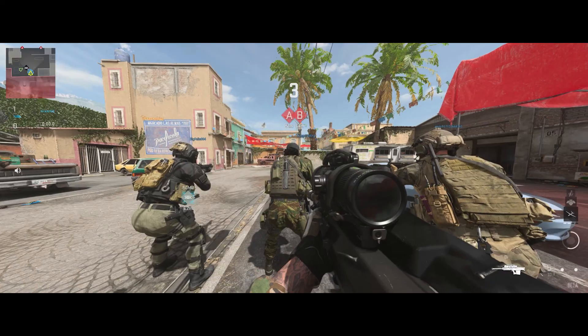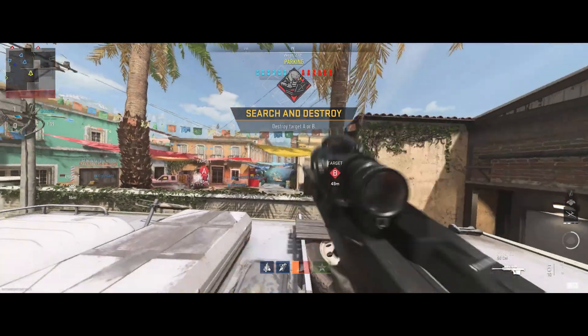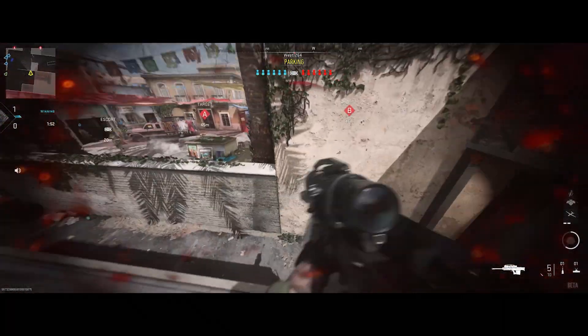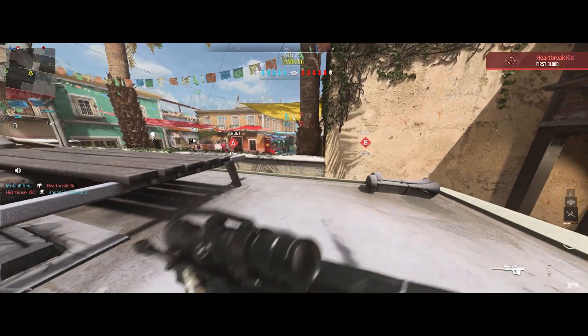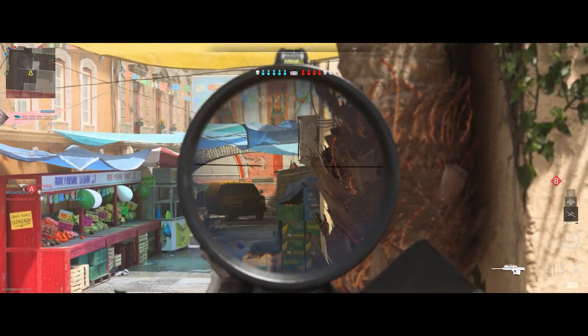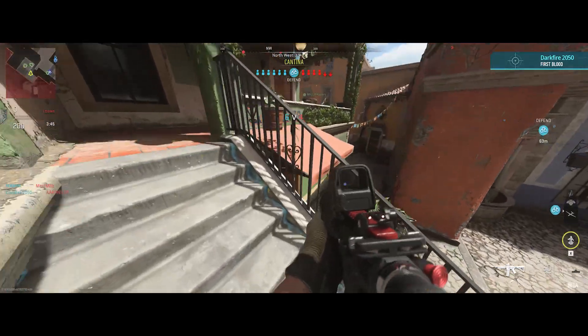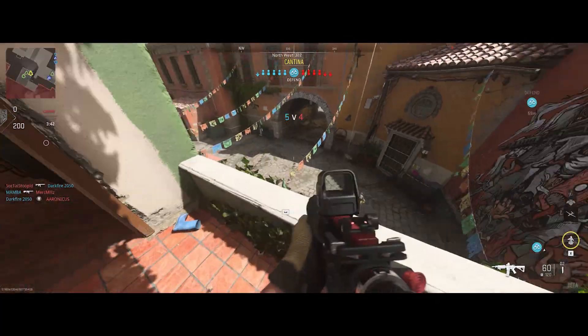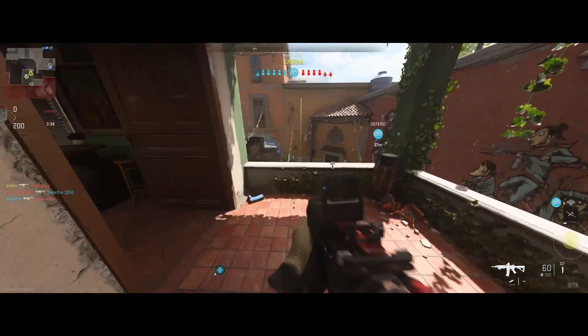I've had a couple of times where I've wondered if people are hacking because they've spotted and shot me from such a crazy distance so quickly and accurately. I've watched the death cam and thought 'how did they see me?' I'm sure there's cheating going on — at one point my brother was shot right through a wall, no doubt about it. There's always going to be cheating even with Ricochet, which I'm not sure how well that works, but hopefully it won't be too omnipresent.